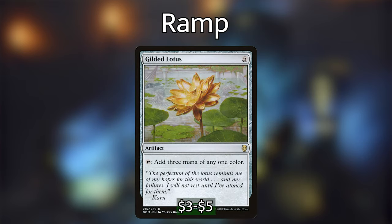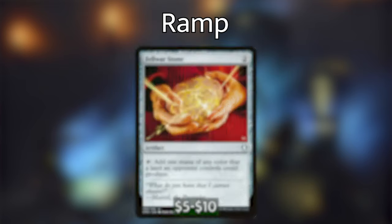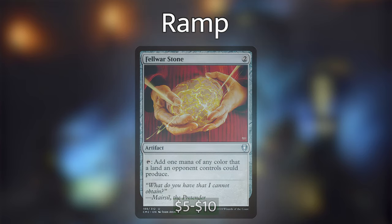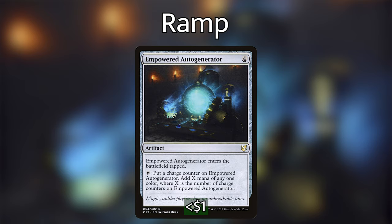We're playing Gilded Lotus, which costs 5 but taps for 3 of any one color — great ramp that can help cast multiple spells or activate Breya. Felwar Stone taps for a color based on what our opponents have in play, and it's almost impossible that no one at the table has one of our colors. We're also playing Empowered Autogenerator, one of my pet cards. It enters tapped, but you can tap it and put a charge counter on it, then add X mana of any one color where X is the number of charge counters. After a couple of turns it gets crazy. All these artifacts also do more than give mana — we can sacrifice them to Breya or trigger other pieces.